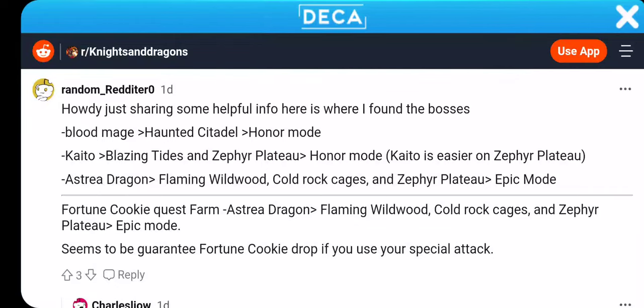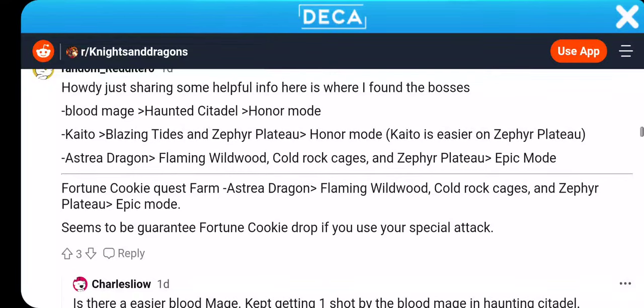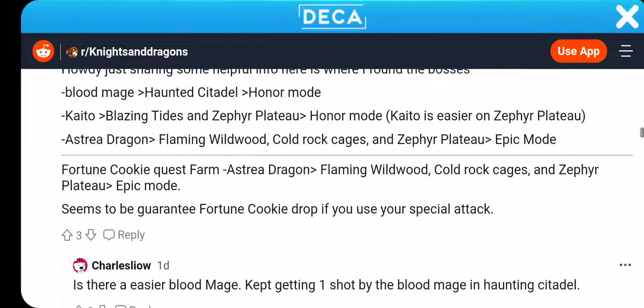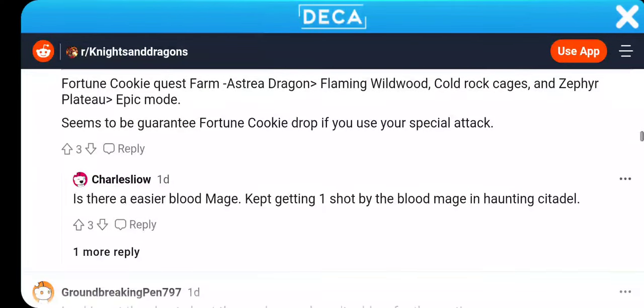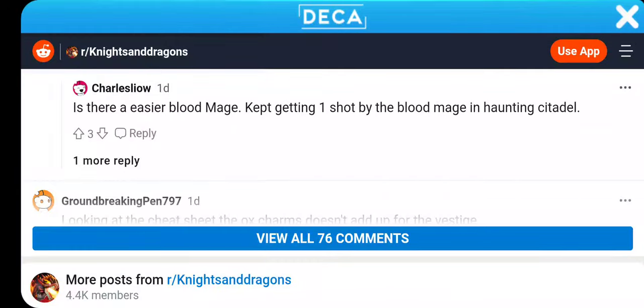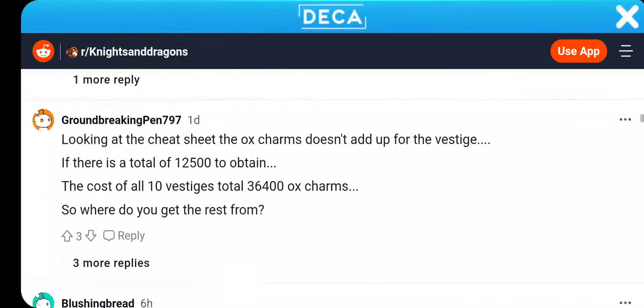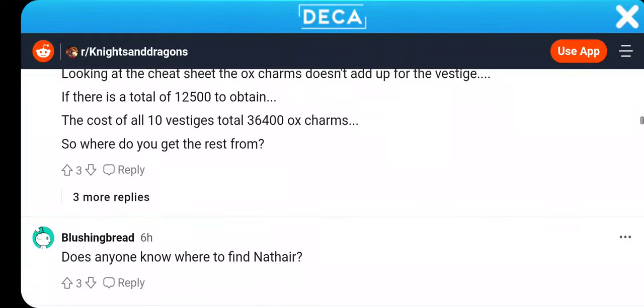Blood Mage — Hunted, Citadel, Honor. Kaito is easier on Zephyr. Is there easier Blood Mage? Kept getting one-shot. Looking at the cheat sheet, the octa armor doesn't add up.